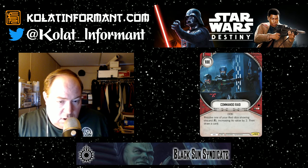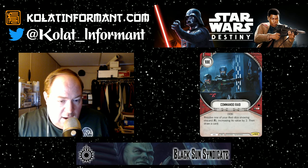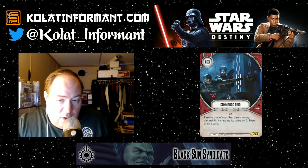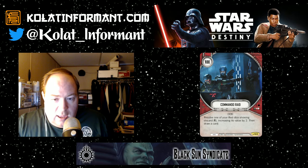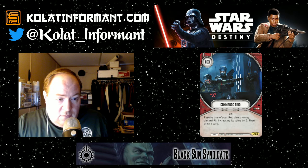Commando Raid is a one-cost hero event — resolve one of your red dice showing a discard, increase its value by two, and then draw a card. Unfortunately there are not a lot of red cards — especially character, weapon, or upgrade cards — that have the discard symbol. It's a hero-only card, and it's a powerful effect: increasing that discard value by two and drawing a card swings things by three cards. This is an effect I would look for as the game grows — right now it doesn't have a spot, but this card is going to be powerful going forward. If you're playing a mill deck, it's super good.